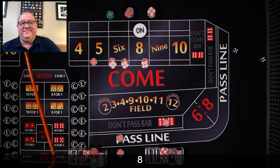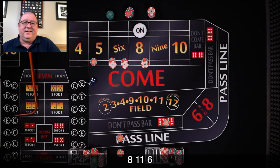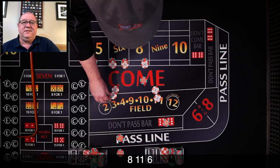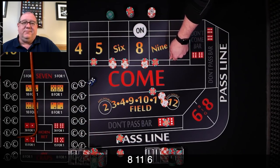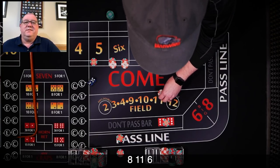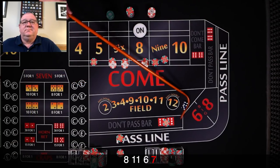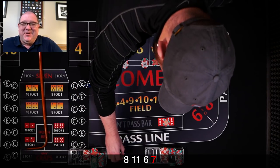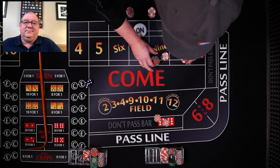Yo 11 — doesn't affect any of us. We got a 6 easy, so we'll both get paid 7. I'm going to place the 9. I want to place the 9 and rack the $2. You're also on the 9. 7 out — I think that one rolled short, it didn't even hit the wall. Down come all these guys, and you're going to be a winner on the don't.